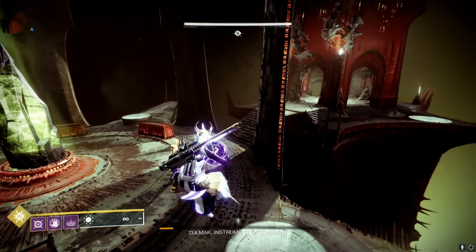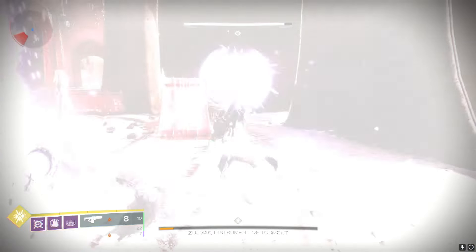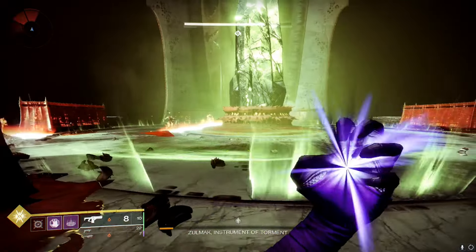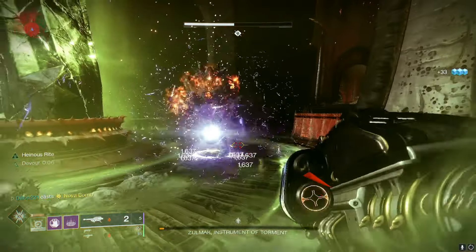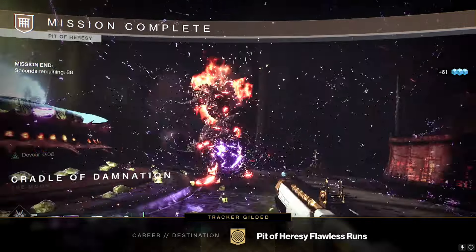Here is the final damage phase — dunk the ball again, rinse and repeat. Get inside the center circle to do damage to him. Pop the super and hit him with Gjallarhorn — and that kills him. There we go: Pit of Heresy flawless solo run complete.